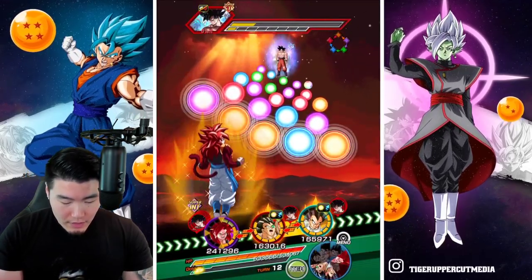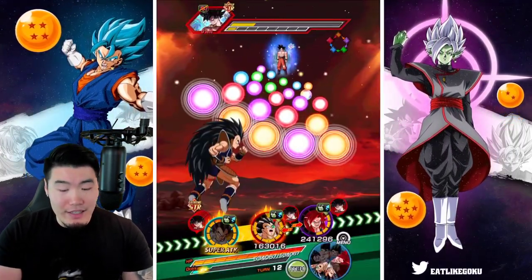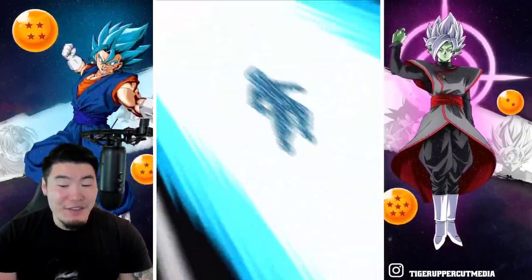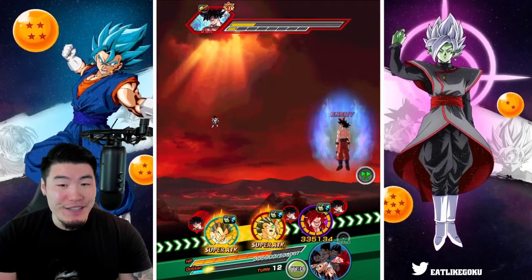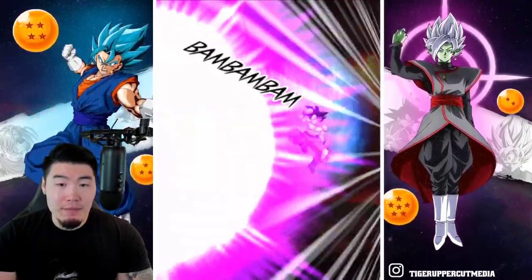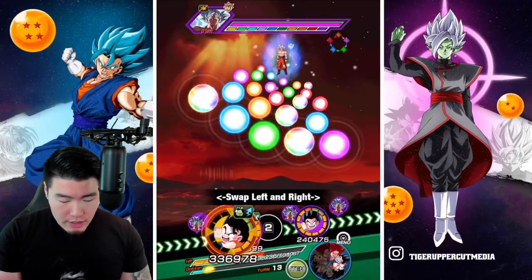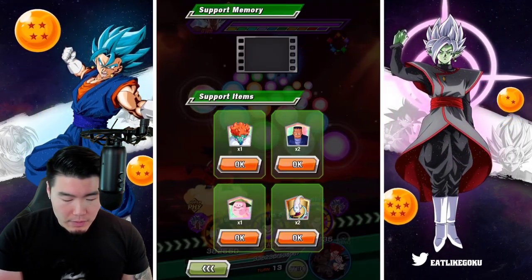Now we're going to put Giant Ape Vegeta there. Even with type advantage, we only have 100k defense before the super, so this could hurt a little bit. Definitely going to be a super in the first slot. Not bad though — 120k from the STR UI Goku. We can live with that. And this should kill him. He's dead. Now we have MUI Goku. With the type advantage here I'm feeling pretty good, but I'm going to pop a Whis.